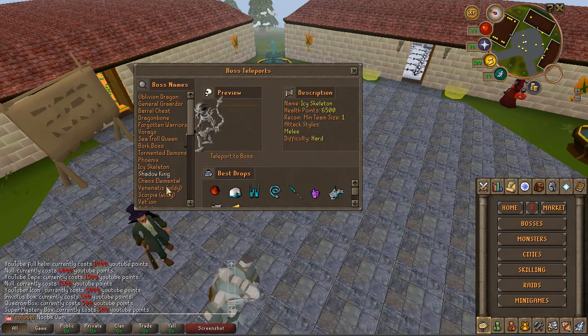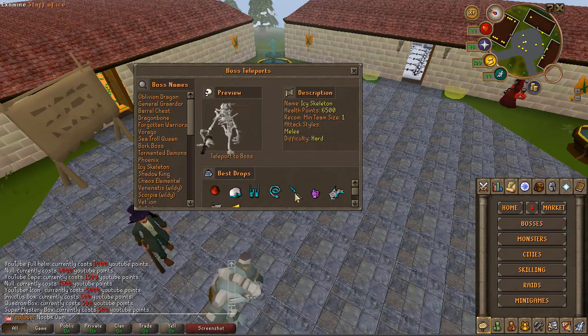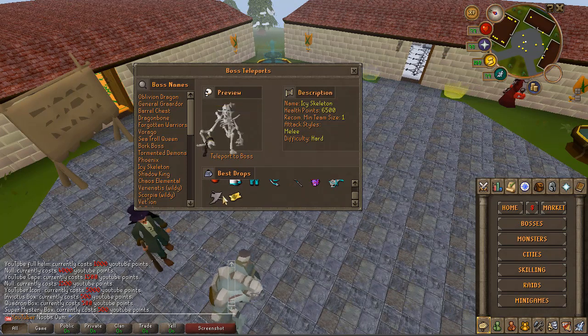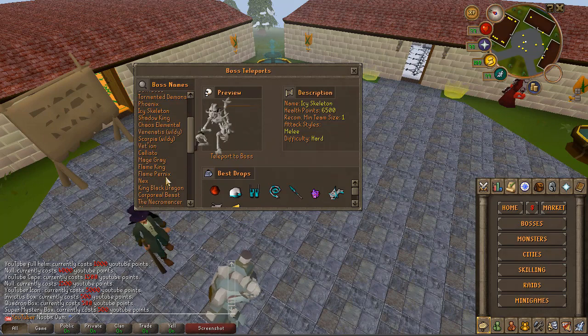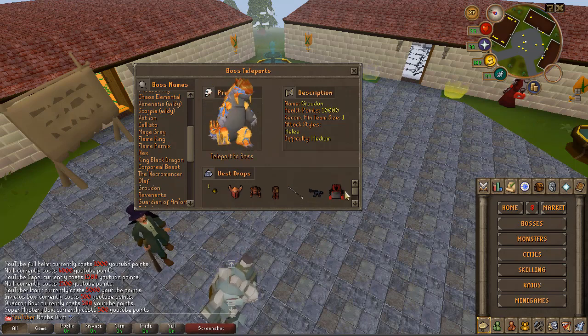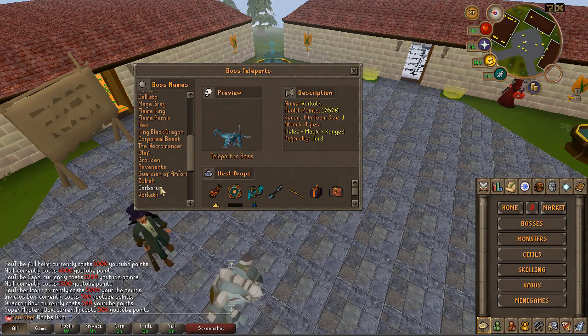The ice skeleton can drop an icy santa hat which looks really dope, and it can also drop the super donator ticket, which is super nice. You have a bunch of other bosses here as well. You also have the Crowdon which can drop the Crowdon pet — it looks super cute — and it drops Tricks armor which is very good.